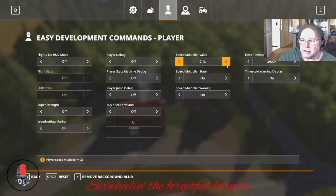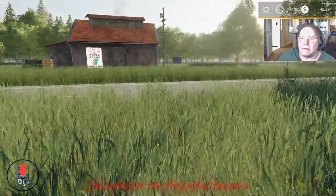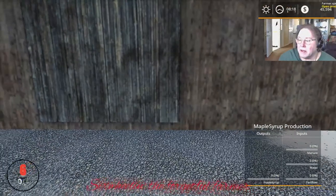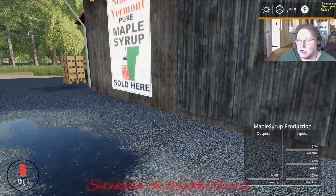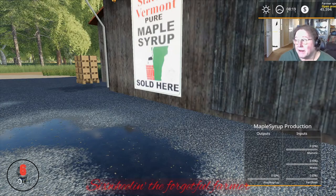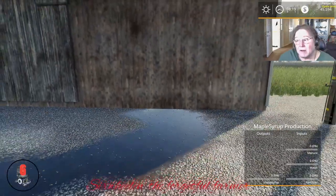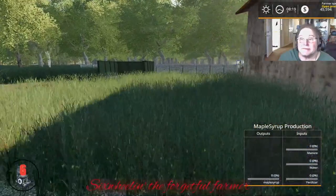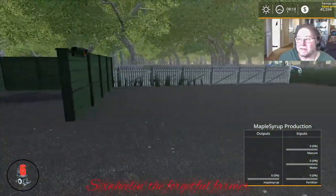State of Vermont pure maple syrup sold here — there you go. Manure, water, and fertilizer gives you maple syrup. Manure, water, and fertilizer makes syrup! I ain't eating them pancakes — don't serve them to me. I'll make them, but I don't think I'm gonna have that syrup. That just don't sound right, does it?